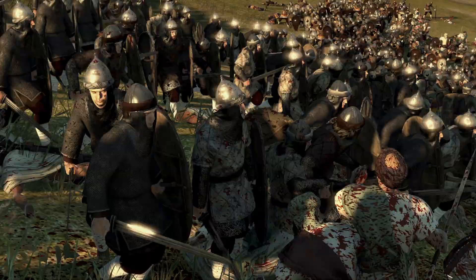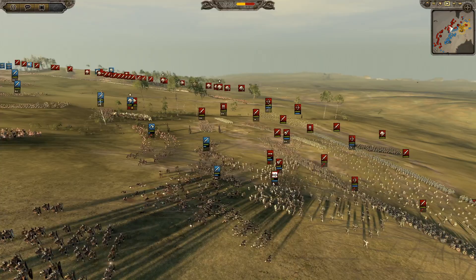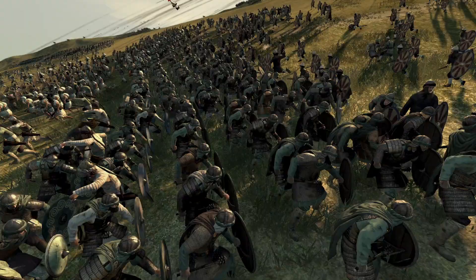I already prefer the Legio Comstiensis in this mod compared to vanilla - it looks so much nicer. You can see here they're chasing down some missile infantry trying to run back. There's a line set up here of Noble Al-Rahain - I'm definitely pronouncing these names wrong, but they look awesome and they're going to take on the Legio Comstiensis right now. In they go.